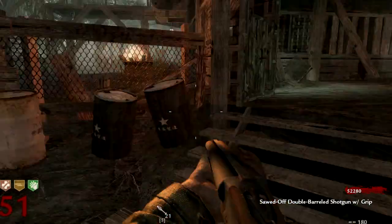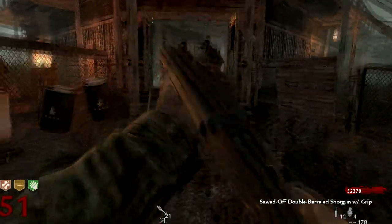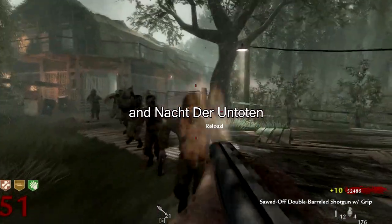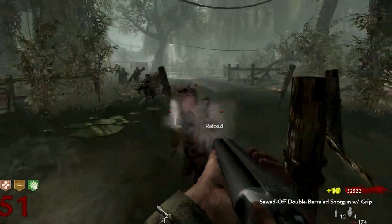What is up, it's Crazy Rabbit here and today I'm showing you guys the sawed-off double barrel shotgun on round 50. This weapon I think is actually only available in Verruckt. I think the only way to get it on Shi No Numa is by using the console command 'give all', and that's exactly what I did to get this weapon.